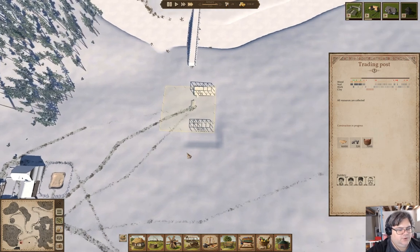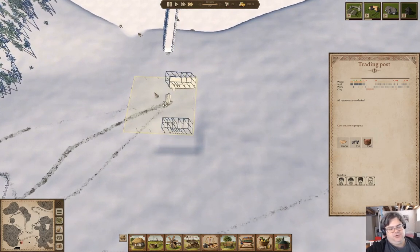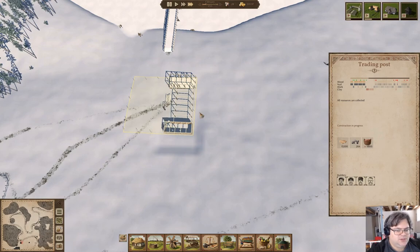I'll fire a couple builders when the trading post comes online. We definitely need to keep a manager in the trading post so that emissaries from other towns arrive. I'm not going to bother sending an emissary - they'll arrive reasonably frequently, so we can deal with that when they come. This trading post takes a minute to build.